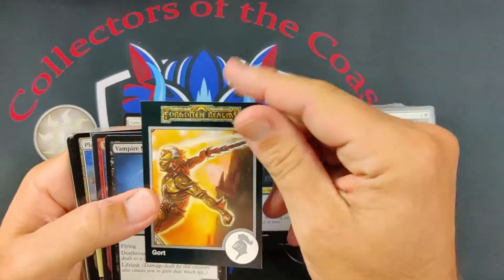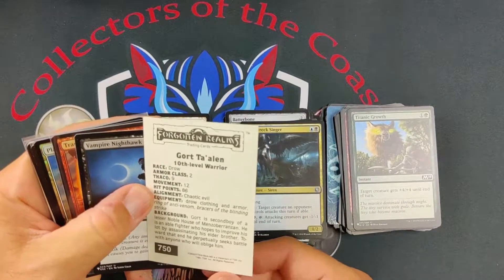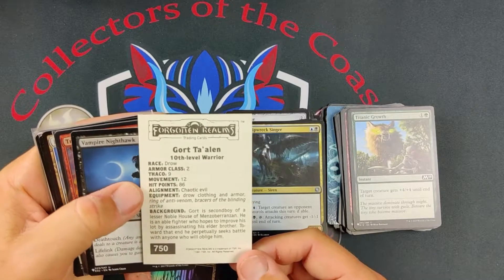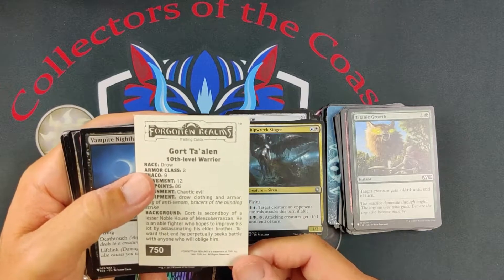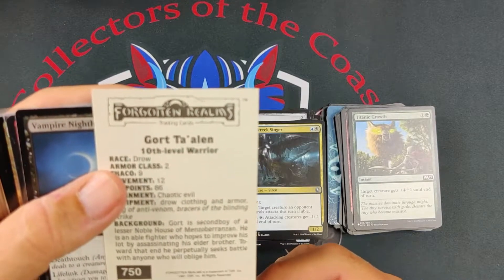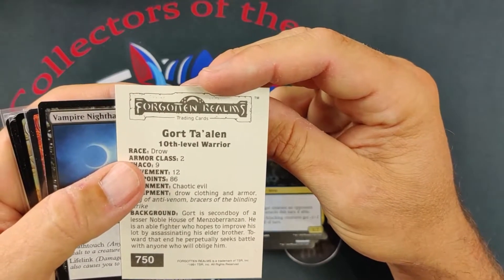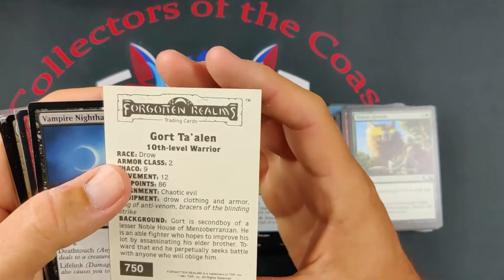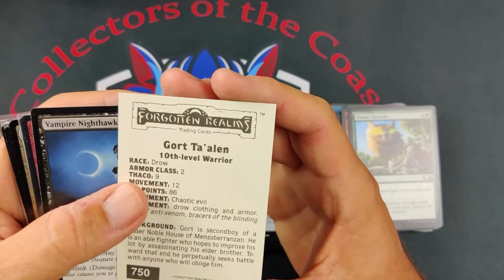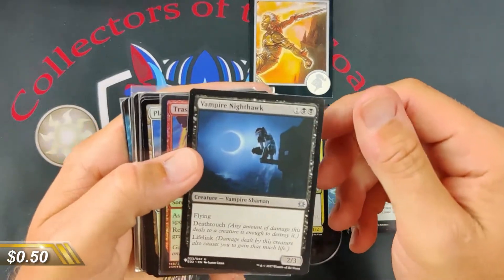We got the Forgotten Realms and we got Gort — Gort Tullin Warrior. He must be from one of the books. He's the second son of the lesser noble house of men — Baranzen, I can never say that one. He is an able fighter who hopes to improve his lot by assassinating his elder brother. Toward the end, he appropriately seeks battle with anyone who willingly obliges him.